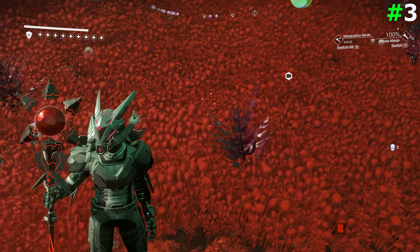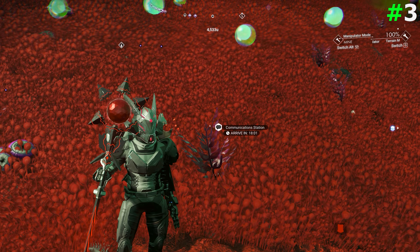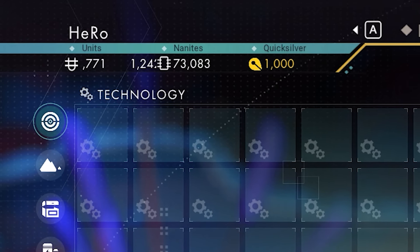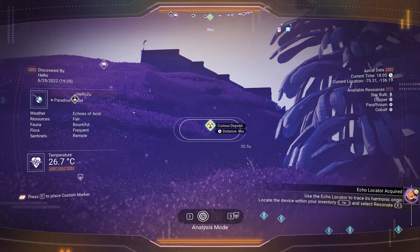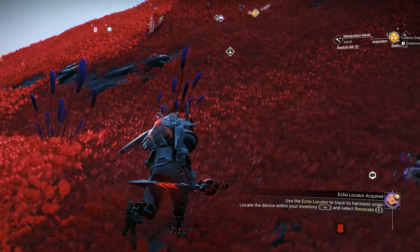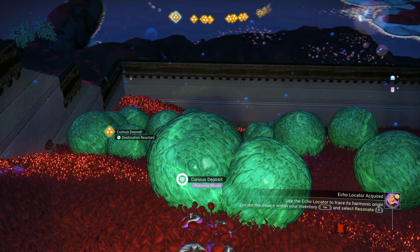The next tip is about Nanites. In the early game, you don't have any Nanites, and you will need Nanites to upgrade your stuff. So you need to find a planet with Runaway Mold — also called Kriya's Deposit. You can see them right here.